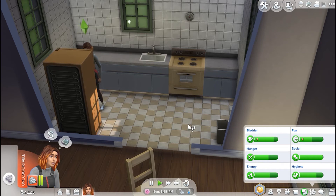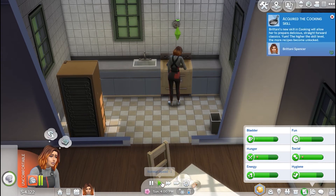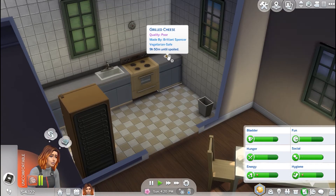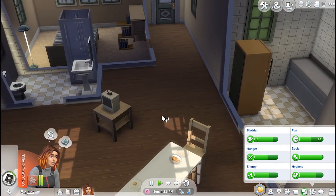Now we will speed up time. And she's acquired the cooking skill. If you hover over the food that they made, it will tell you the kind of quality. It's poor quality — it can come from the quality of the stove or from her lack of experience. But either way, she's probably not going to be happy eating that sandwich.